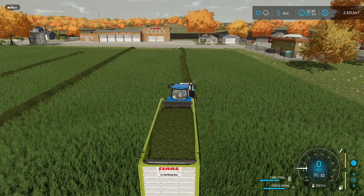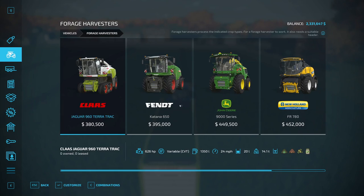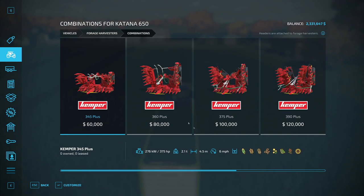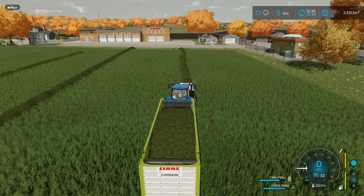The first thing you need is grass or chaff to ferment into silage. If you want to mess with chaff, you can get a forage harvester and header and go on one of these crops here. I don't mess with it — I just use grass, so that's what I'll be showing today.